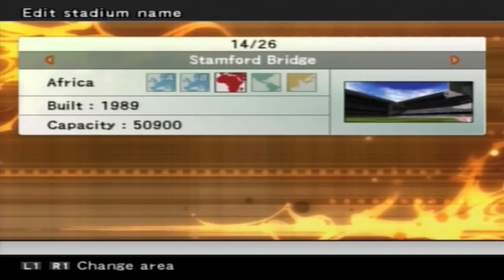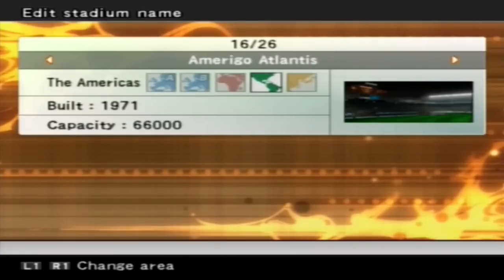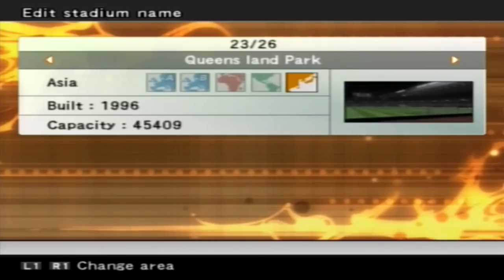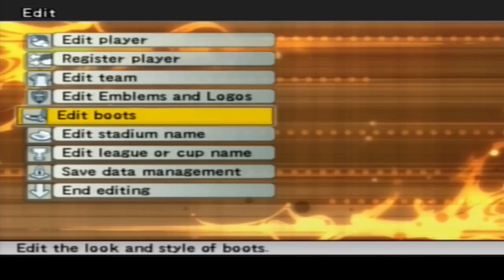I think it's because that stadium is given to Chelsea by default or something. As you can see, it tells you which continents each one is from - there are 26 stadiums in the game. You can edit boots and stuff like that, though I don't think I ever bothered with that.